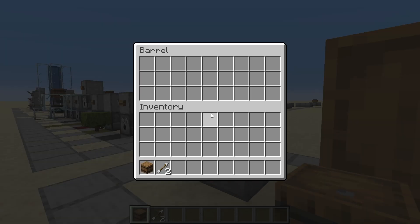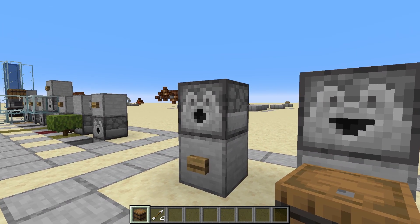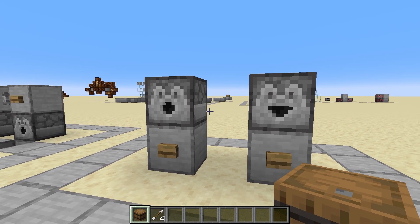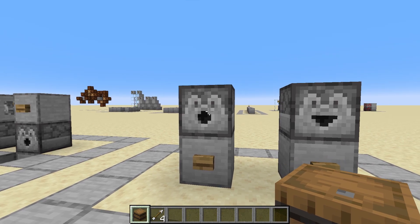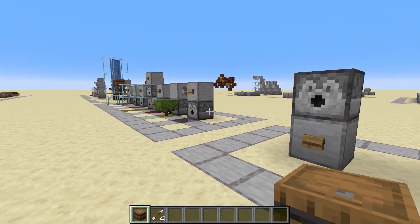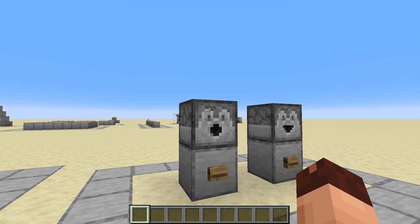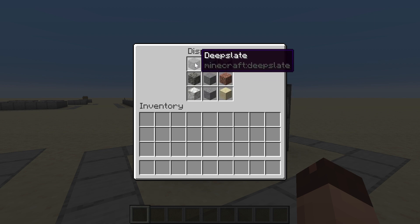The dropper can put items into containers like a barrel or a chest, while the dispenser can't — it will still try to shoot the item. So if you want to put items into a barrel use a dropper, and if you want to use the item for shooting an arrow or a rocket, use a dispenser. Both the dropper and dispenser choose a random item slot to dispense or drop from. You can't choose which one — if there's only one item it always picks that one, but if you have multiple items it chooses at random.